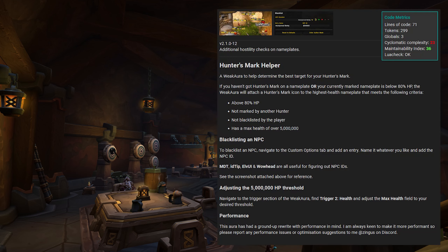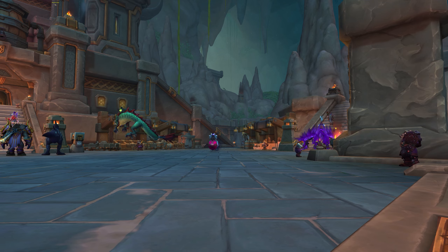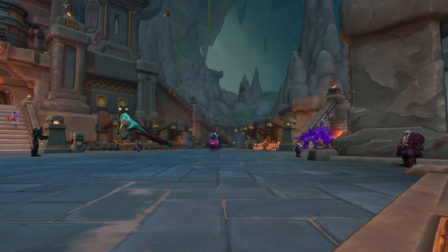Download and install the Hunter's Mark weak aura. This will mark the best target to use Hunter's Mark on. In Mythic Plus, do your best to stay close to melee for heals where appropriate, and use your defensives and healing potions frequently and as required. Always use a Tenacity pet for the extra defensive and health buff, unless you are required to provide Lust for your group via your Ferocity pet.